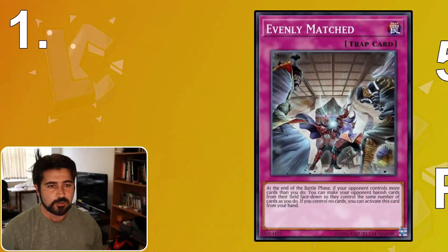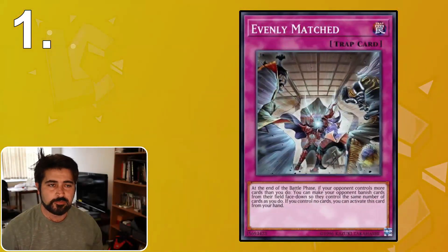First, we're going to be talking about Evenly Matched. Evenly Matched is a trap card that's normally activated in the battle phase, but the tip regarding the main phase is that a lot of duelists feel the need to set their cards or put cards on the board during main phase one before entering the battle phase. But if you put cards on the board, you're putting your cards at risk. Cards are most well-protected in your hand, secondly in your graveyard, and thirdly on your field. So you really want to avoid putting cards on the field if possible, especially with Evenly Matched as a card out there.